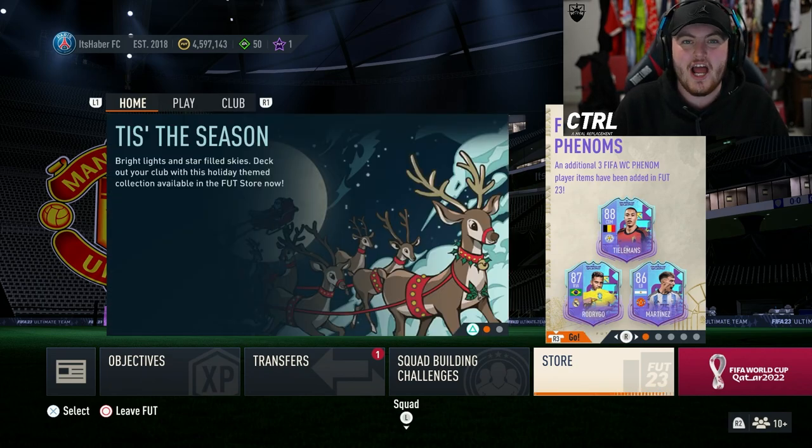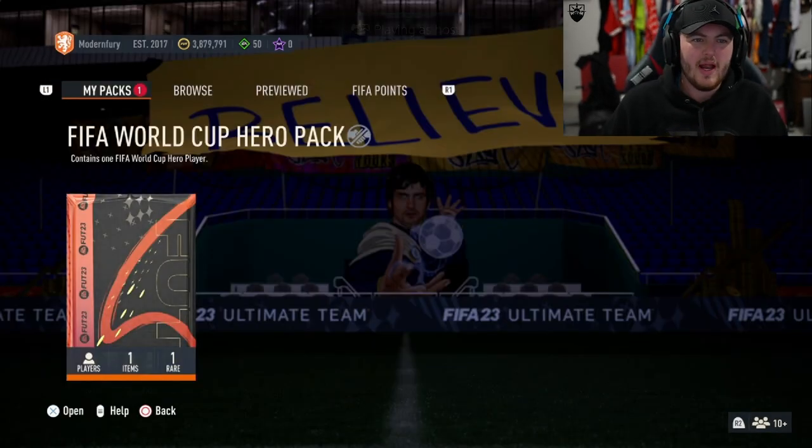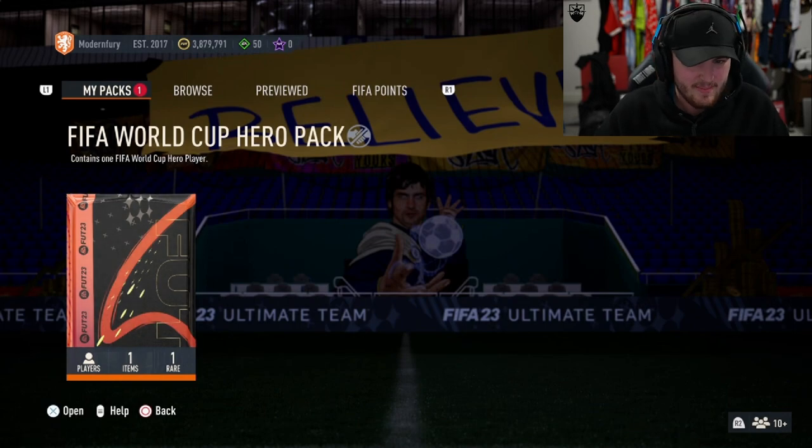Let's go and open some more in share play. We have got Lodden Lurie's World Cup Hero pack next. Fingers crossed, we can get him a Cahill, or a Crouch or something.